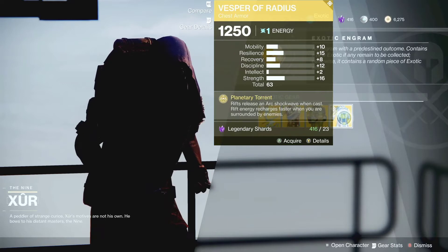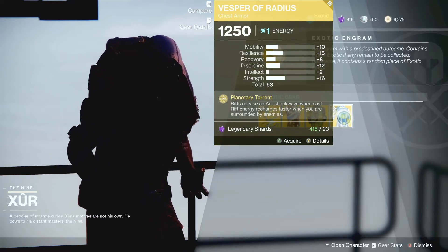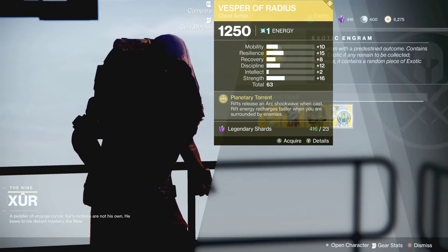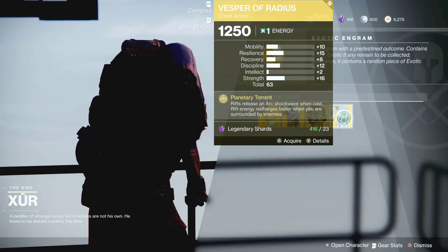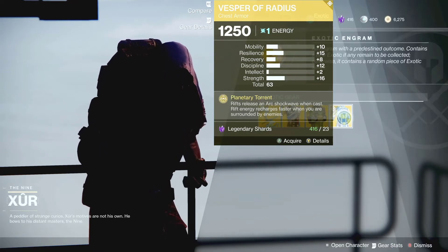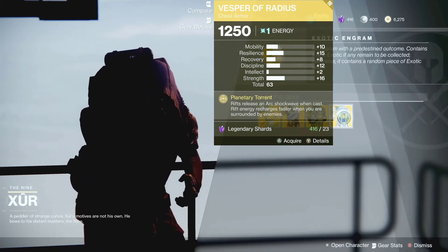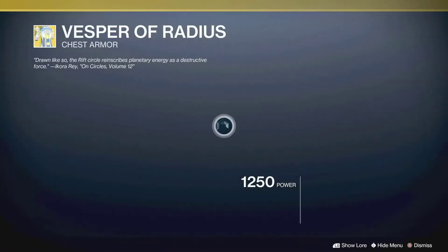For the Warlock, Xur is selling the Vesper of Radius. This is a very good exotic right now, especially if you have Stasis. You can make a build where, when you put out your rift, you can kill enemies with the rift and freeze them at the same time. Pick this up even though it's disabled right now — it's going to be fixed on the 17th of December, so make sure you pick that up.